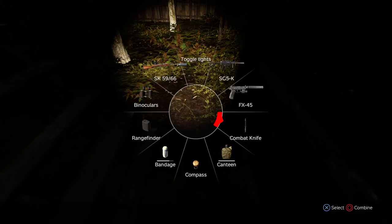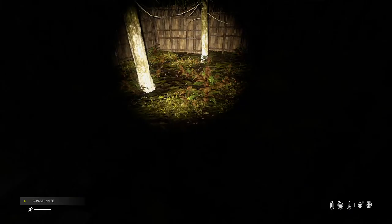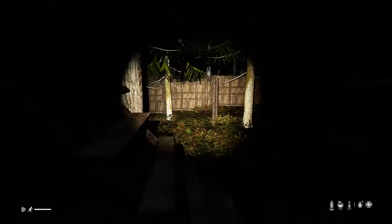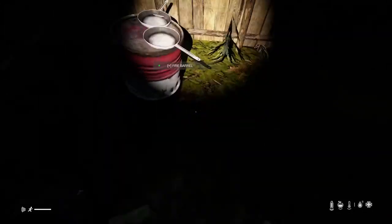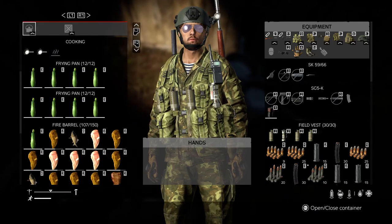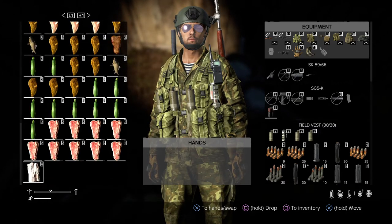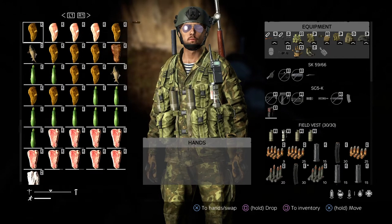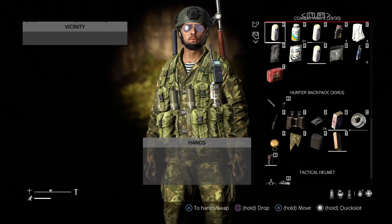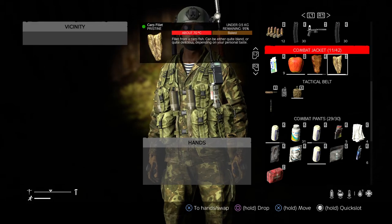You'll need a knife or a shovel to dig up worms to craft fishing bait to equip to your fishing rod. When you catch a fish — I know there are carp — you're going to want to cut them in half to prepare them as carp fillets. Each fish you catch is going to be two pieces of meat, like this carp fillet here.